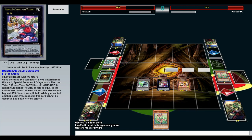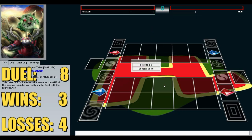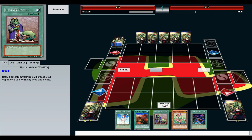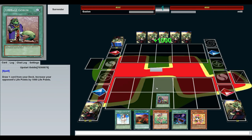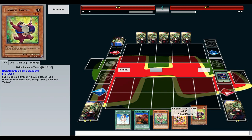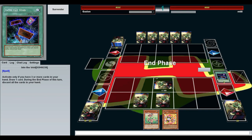Next duel. Okie dokie, here we are — eighth duel versus M.Till. That guy from last duel was pretty cool — he said he'd check out the site. I went first but I didn't get the things — I need my Egotistical Ape. That would be cool. I'm going to roll them bones — show me ape. You're not an ape. Set, and set, and set, and cry as those two go to the graveyard.